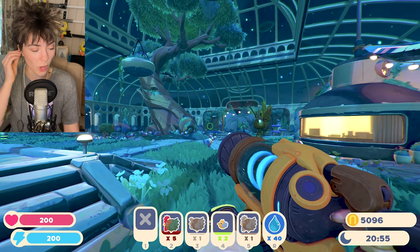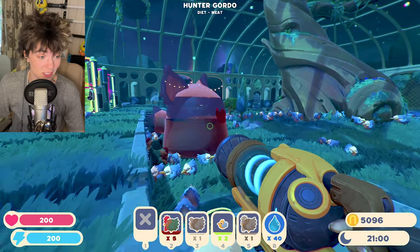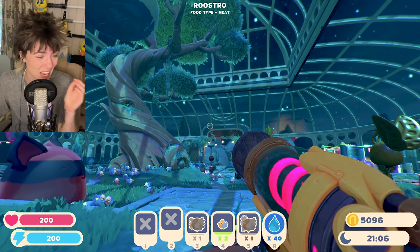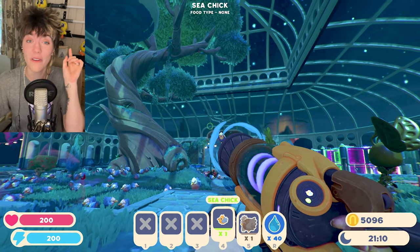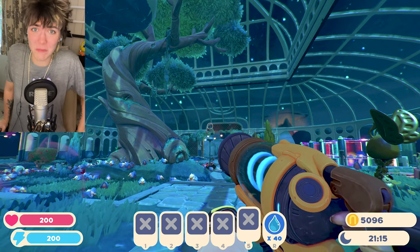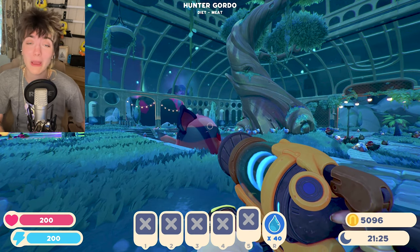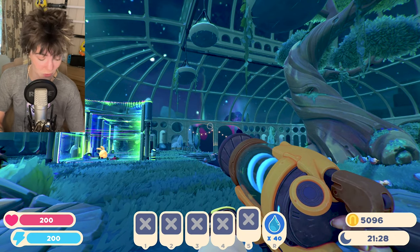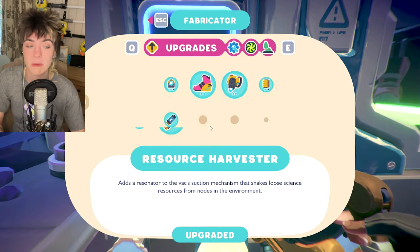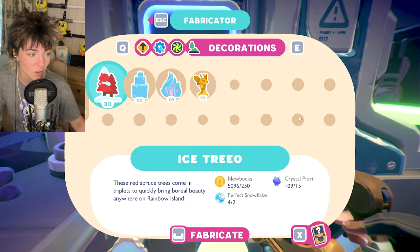Oh no, I think I just fed a load of them to the gordo because they're invisible and I could see some sparkles happening. I need to be very careful where I throw these because it's feeding my sea hens to the gordo and it's killing them — and also it'll make the gordo explode. Both sides of that situation are bad, I just need to be a bit more careful.